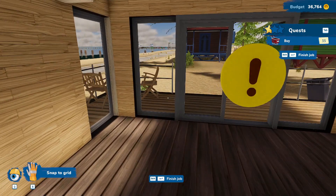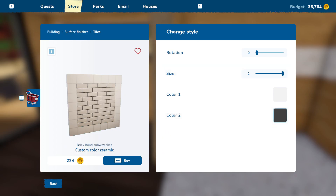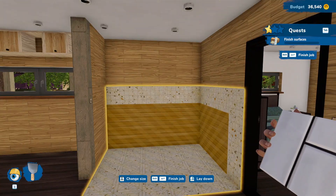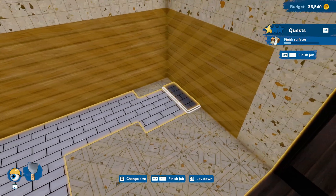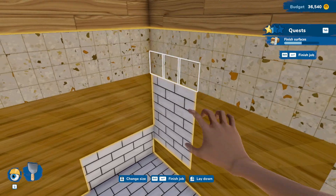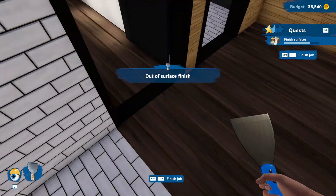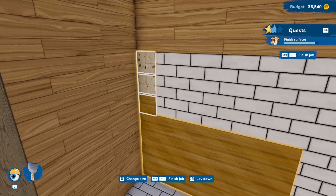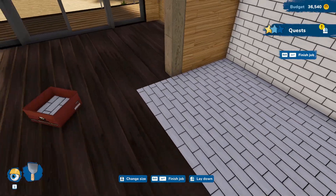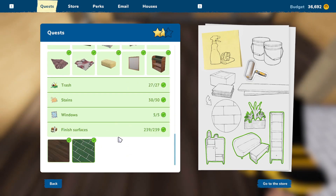Now I've just got the main room to do. This one has surfaces to tile - no painting, just 239 surface tiles. Let's start with this one - it needs to go in this area. We really need to learn to pay attention to that yellow outline! I'll figure it out eventually. I do actually like placing tiles better than painting.